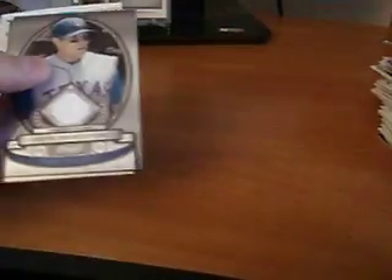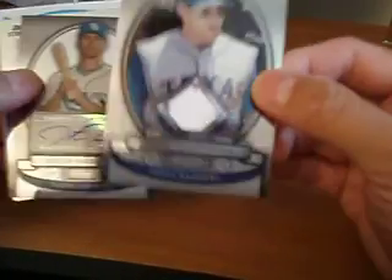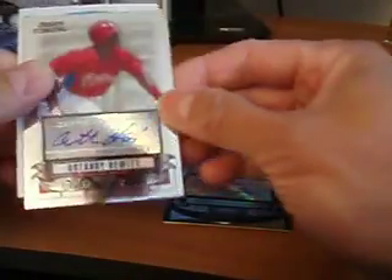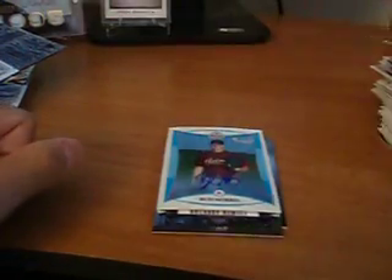So there you have it guys. Thanks for watching. Josh Hamilton jersey, Ruggiano auto, Hewitt auto, and Bud Norris. I'll see you guys next time. Later.